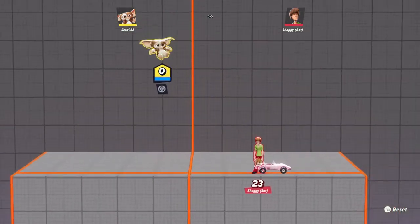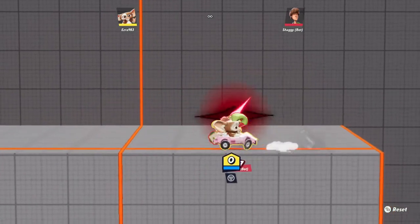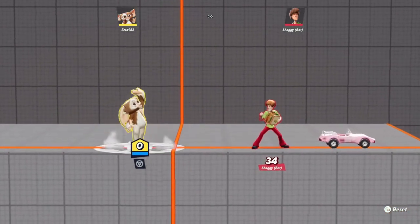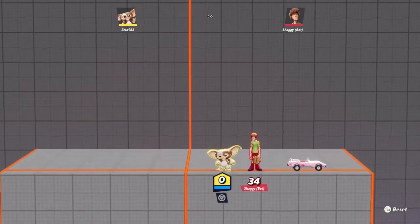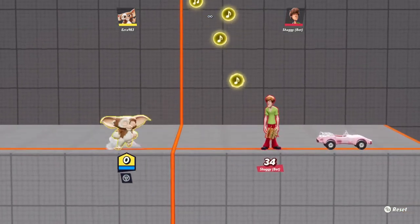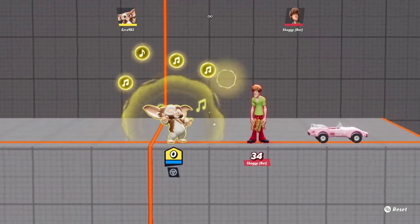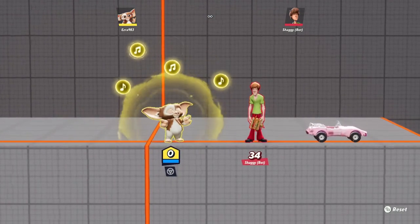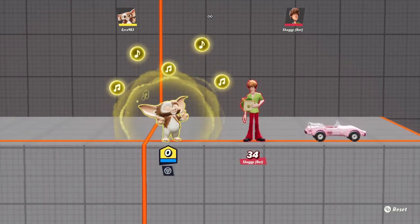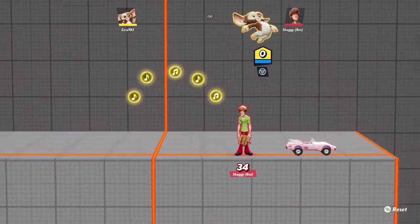Up Y is just an up attack — if you've got your opponent high up in the air, you should definitely do up Y because it will get them right out of the ring. Now if you hold in Y, music notes will just come out and Gizmo is singing. If all eight of those hit your opponent, they will be silenced. It could be pretty good, but I recommend not really using it much.